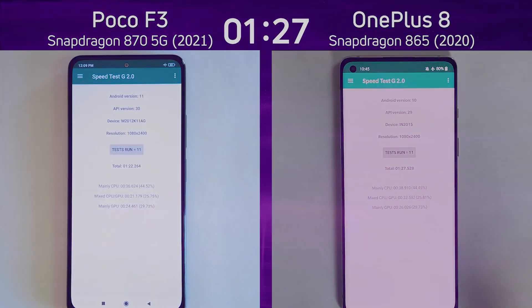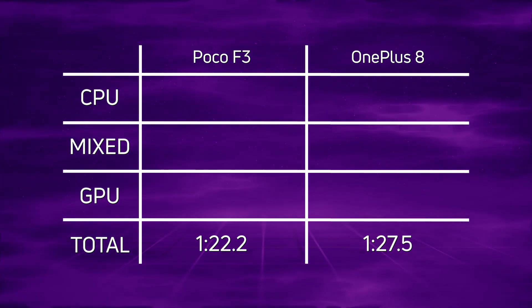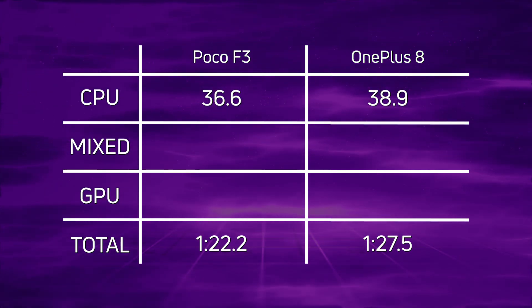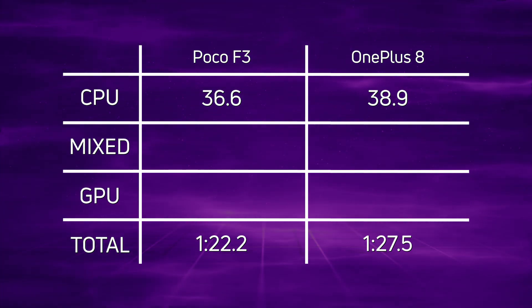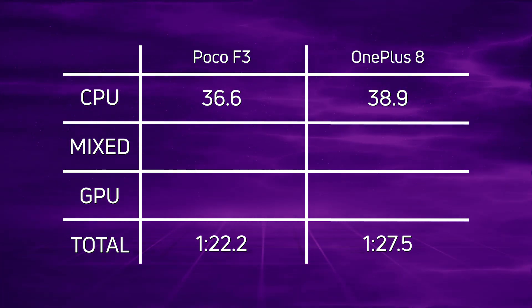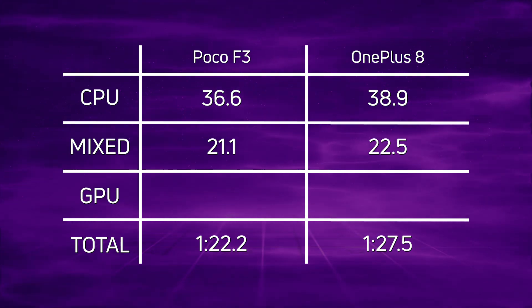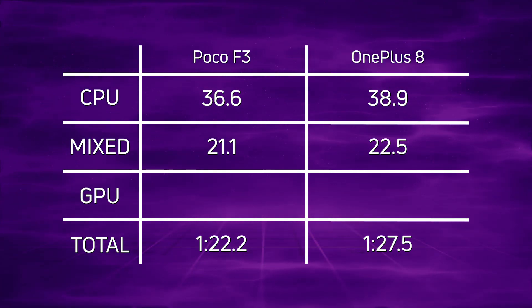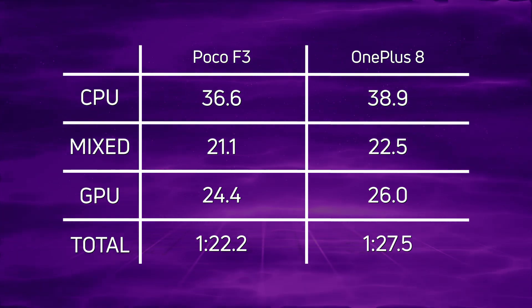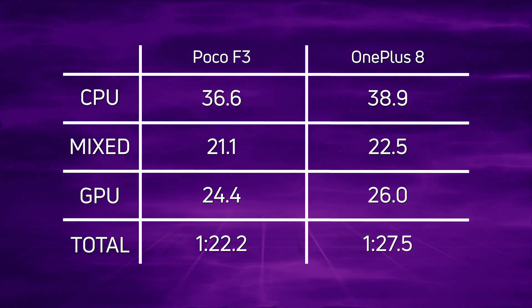Let's break down the scores. The Poco F3 won with one minute 22.2, and the OnePlus 8 came in 5.3 seconds later at one minute 27.5. For CPU, it was 36.6 versus 38.9 — a difference of 2.3 seconds, quite significant. The Snapdragon 870 proved its worth in the CPU department. For mixed CPU-GPU, again a win for the Poco F3: 21.1 versus 22.5, a difference of 1.4 seconds. And in the GPU test, another win for the Poco F3: 24.4 versus 26, a difference of 1.6 seconds. The 870 is clearly the superior processor compared to the 865, as you would expect.